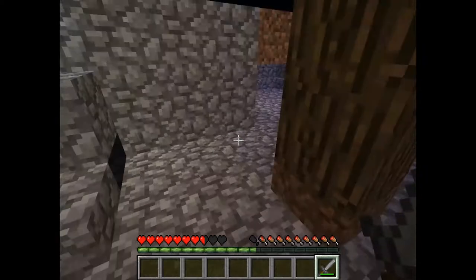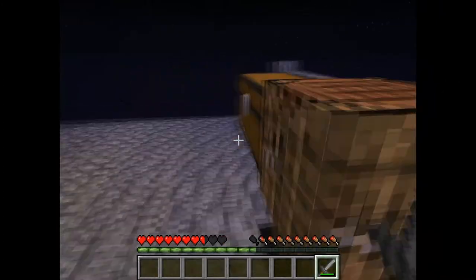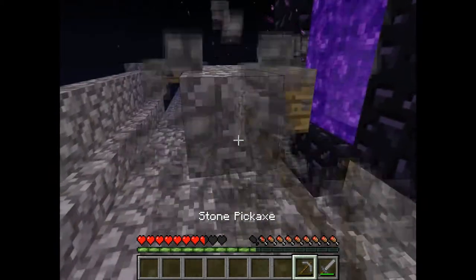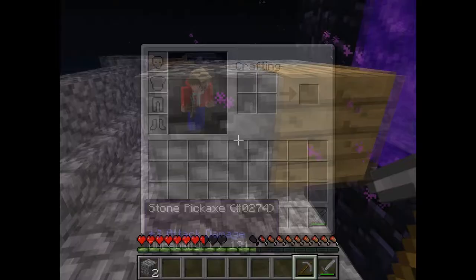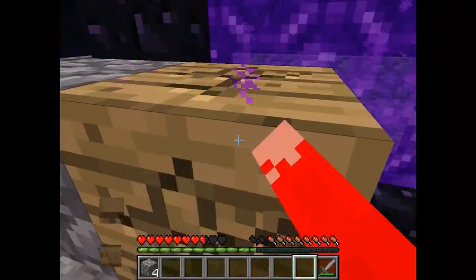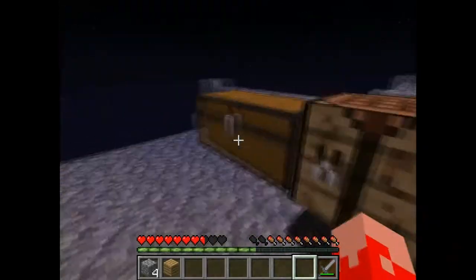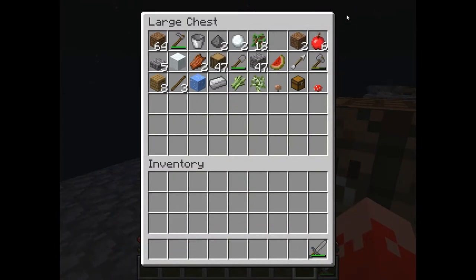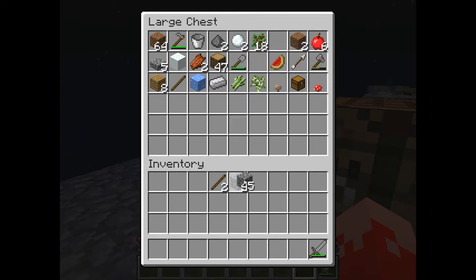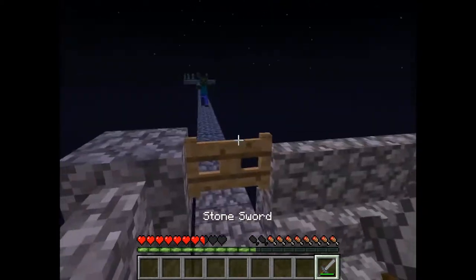Sweet, we can make an infinite water source. Let's dig this away here and make it look a bit nicer. The pickaxe has two durability blocks left. Let's dig down the wood here. Stone - you can't dig with your hands. Let's grab the pickaxe.